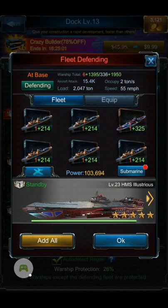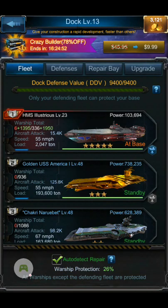The thought here is that the enemy is going to destroy all of those five ships, and once those are destroyed, hopefully they don't get into too many of the other ships. Also consider that the higher your dock level goes, the higher the warship protection percentage at the bottom of your dock screen. That percentage is what the dock will protect of those leftover ships not assigned to your carriers.